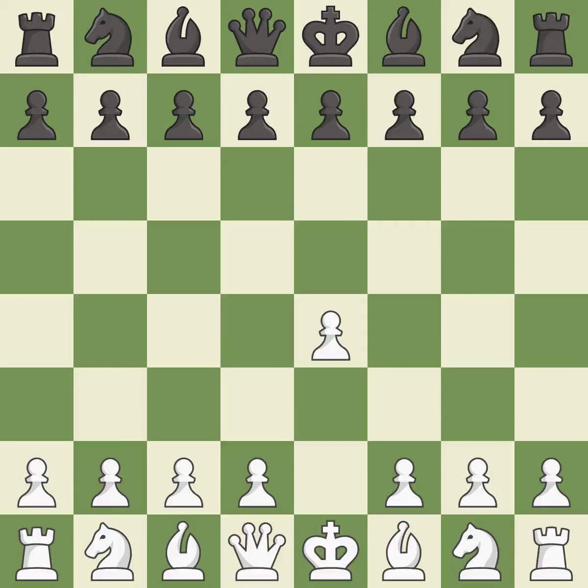Opening with the king's pawn controls the center and opens up the light squared bishop and queen, often leading to sharp games. The Pirc defense begins with D6, controlling the E5 square and preparing for NF6. D4 takes full control of the center and opens up the dark square bishop. G6 prepares to fianchetto the dark squared bishop to G7, where it will sit on the long diagonal.